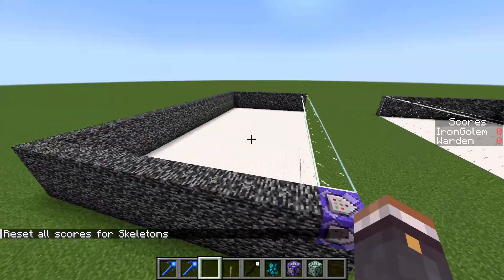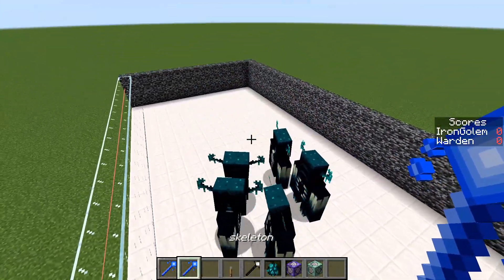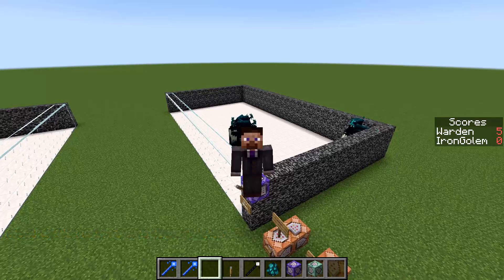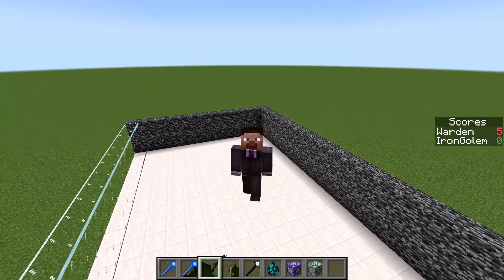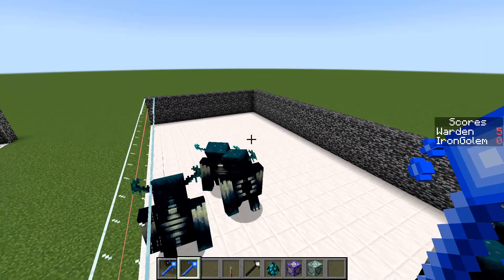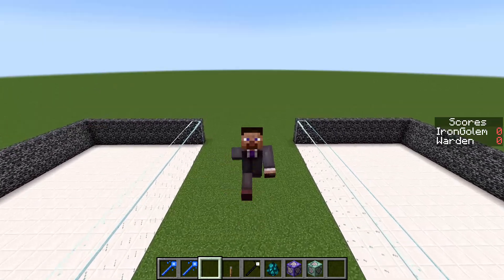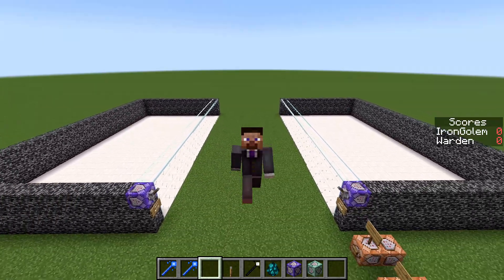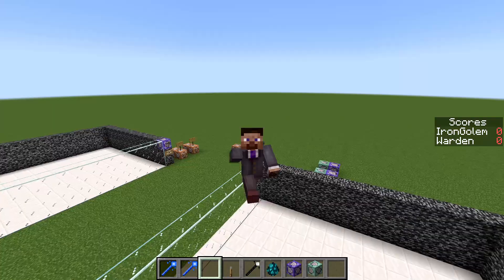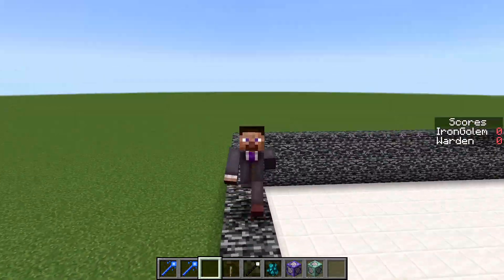So if we take some wardens and put them in the box and use the stick on that side, you can see the warden count has been set to five. Bear in mind the name of the score doesn't reflect what mob might actually be there — it could be any set of mobs. The name of the wand also doesn't matter; it's just a way of differentiating between the two teams. The scoreboard is optional, but it's a very nice touch. If you need any help with it, comment down below. I'll have this exact world download in the description. Thanks for watching, and I'll see you next time.